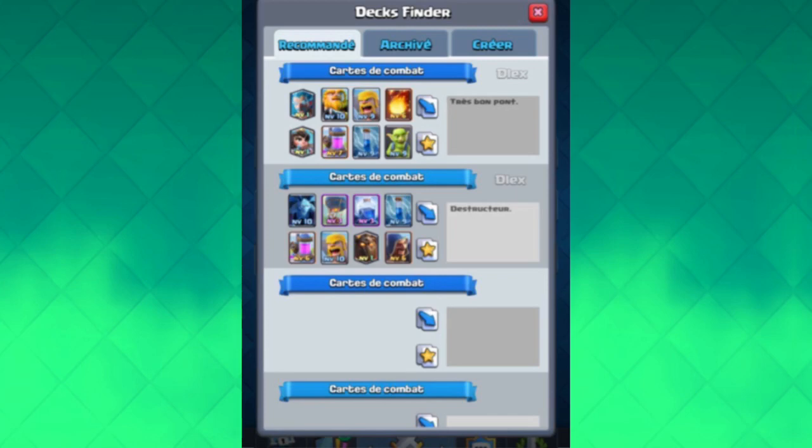All of the text is in French, but I'll translate it. The first tab at the top says 'Recommended,' which just means a recommended tab giving you a whole bunch of decks recommended by other players. Further down you can see a deck — basically a battle deck in French — and you have two options: copy the deck or save it to your favorites using a star icon, so you can keep a selection of your favorite saved decks.